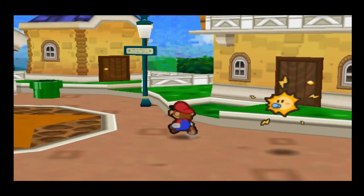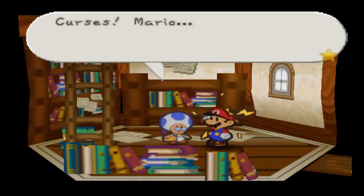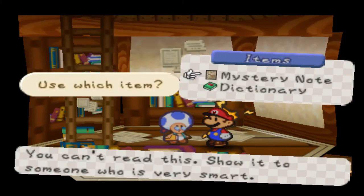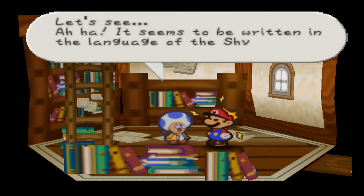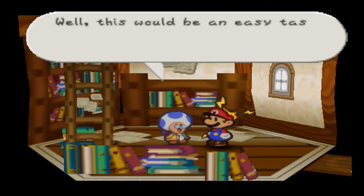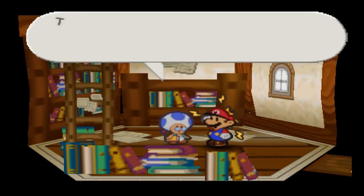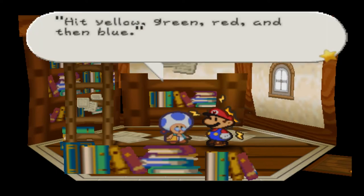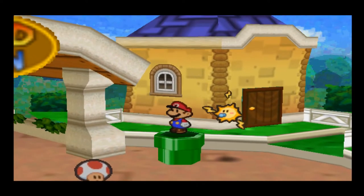Another thing I forgot to do: I never gave Rusty back his dictionary because I sequence-broke that area. Mario, a Shy Guy stole my dictionary! Please get it back! I'm losing IQ points! You'd like me to translate this note? It seems to be written in the language of the Shy Guys. Well, this would be easy if I still had my dictionary, but some Shy Guys stole it. I'll translate the note for now. Here's your dictionary! My dictionary — oh wonderful words! Starpiece! Hit yellow, green, red, then blue — that's what the Shy Guy's note says. Yeah, I already knew that because it doesn't change from playthrough to playthrough.